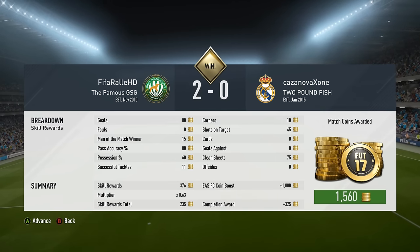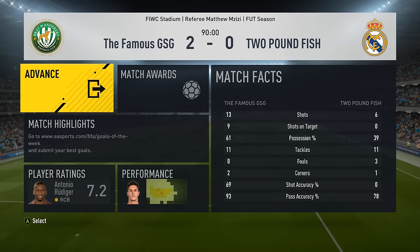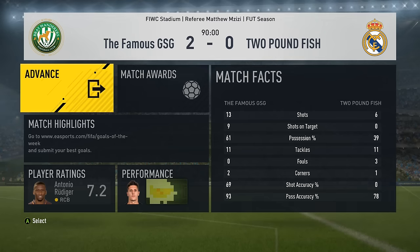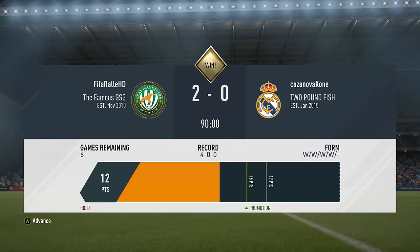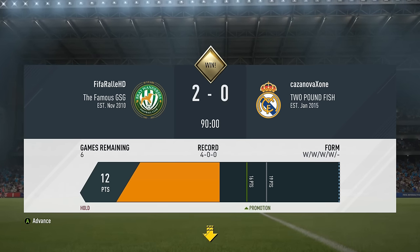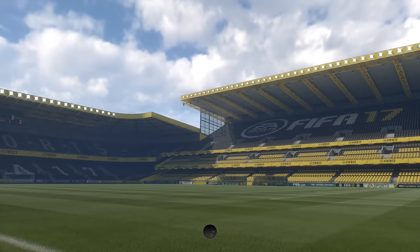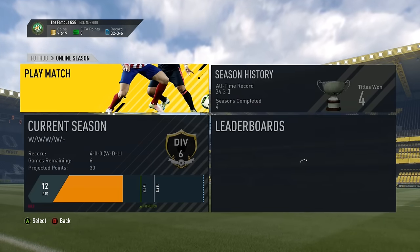We won this match. My opponent had 6 shots but none on target, and most weren't really troubling us. In both matches we played, despite playing 3 at the back, our defensive line stood very solid. We had a lot of possession, created a lot of chances and managed to win 2 games to nil. That's going to be where we end this episode. In the next episode we'll see if we can win Division 6 and move on into Division 5. Thanks very much for watching — I'll talk to you guys later.